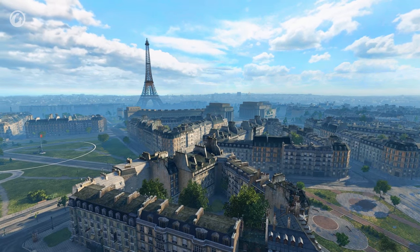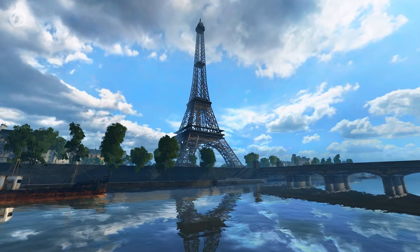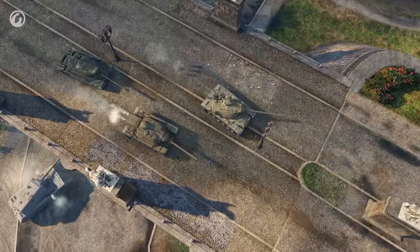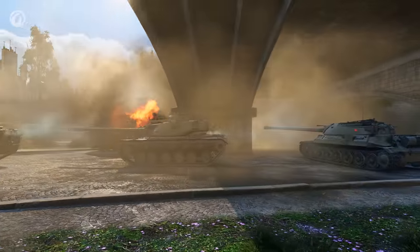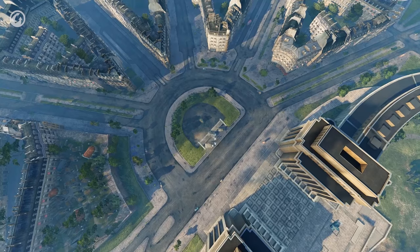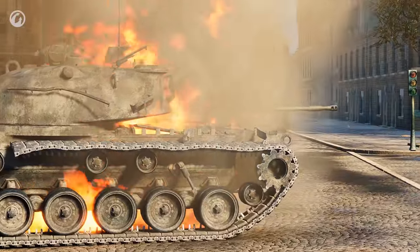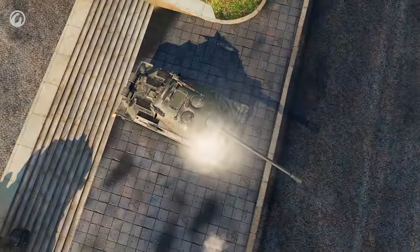The reworked Paris map was added to Random Battles. It recreates a well-known part of the French capital with the Eiffel Tower, Palais de Chaillot, and Trocadero Fountain. The battlefield can be divided into three areas. The urban area is a place for heavy, thick-skinned vehicles to lock horns. There's a bridge that opens up some interesting tactical capabilities. The open area is well-suited for long-range shots and breakthroughs of fast tanks. The central square is where all city streets meet, making it both dangerous and interesting. Having aggressively captured the center, you can provide support to your allies on the flanks. But keep in mind that you'll be exposed to enemy fire from any direction, so be cautious.